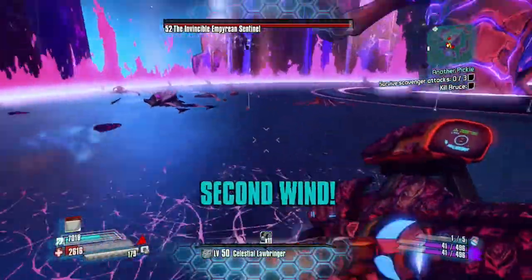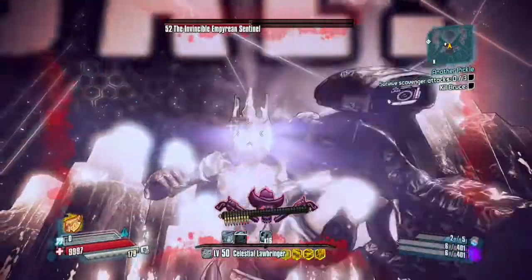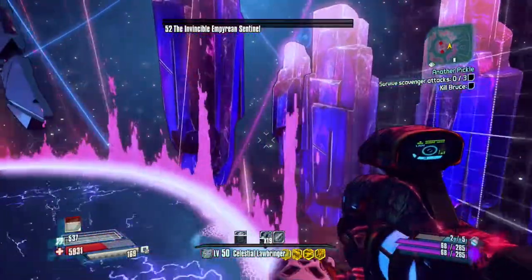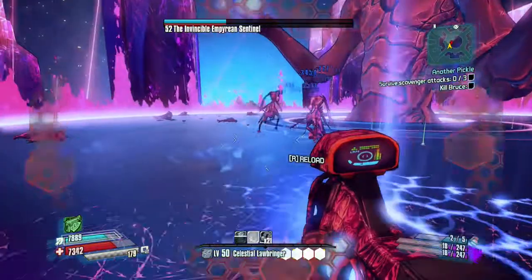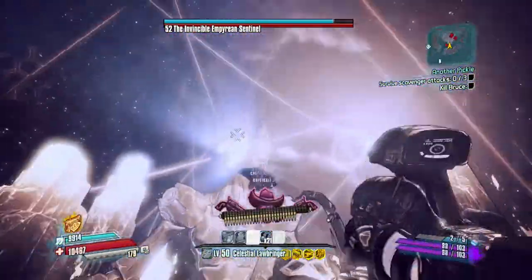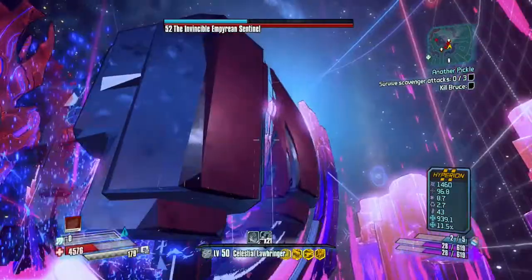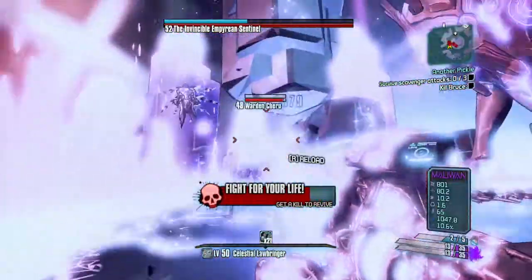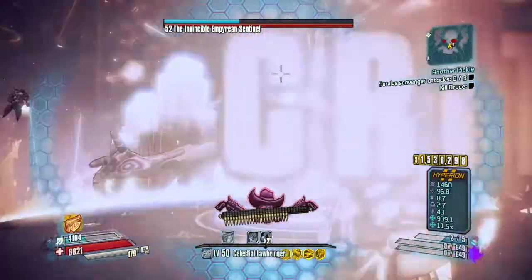I'm going to try to do at least one of these build videos per day. I have two different Athena builds — you guys already saw my Elemental Empress build, which has a ton of elemental damage and is a really good build. I had some footage of me soloing the raid boss with that build, doing quite a bit of damage with the shock and fire versions of the Thorny Old Rosie. I also have a melee build for Athena, which I'm going to be showing you guys tomorrow. It's a very, very good melee build — really fun to use and very effective as far as melee goes, though I'm not sure how effective it'll be in Ultimate Vault Hunter Mode.